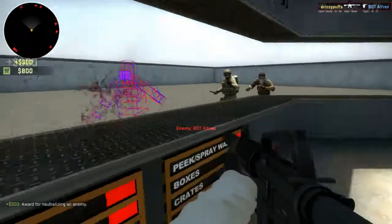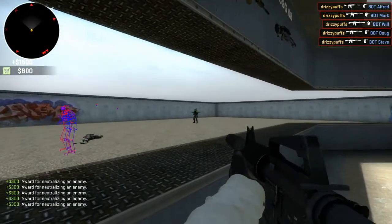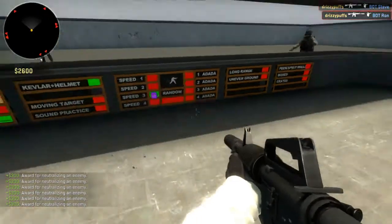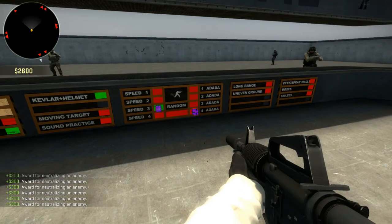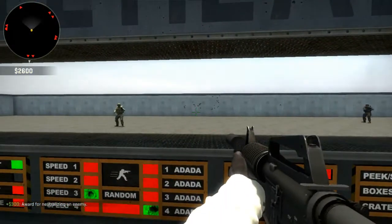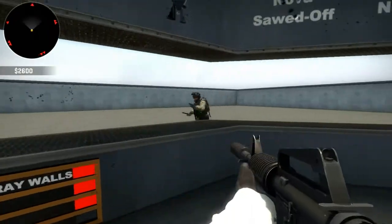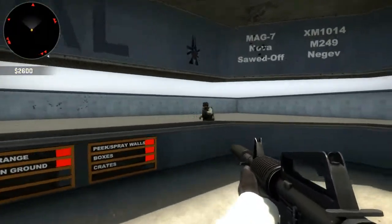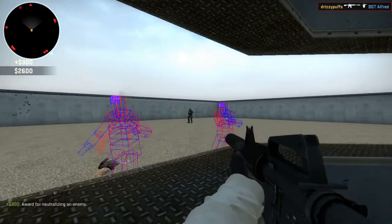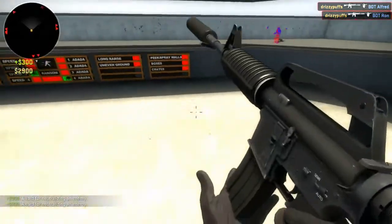Now obviously you can just practice shooting them — that's easy. One way to make the difficulty a little better is I like to do Speed 3 and ADAD A4, which means they will be moving at a fairly fast pace and will be ADAD strafing left and right, a lot faster and more sporadically. You can practice doing this, but it's also pretty easy — not that tough. So this is not how I would recommend practicing.